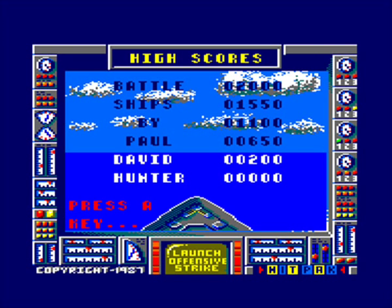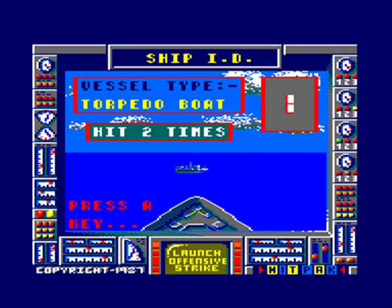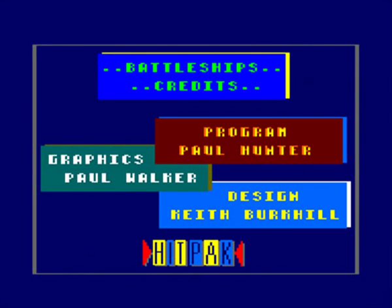That was the demo. I think it tells you the types of ships you can have: the little torpedo boat — right bastard to find — destroyers, submarine — looks like a Tetris block — and the battleship. I think there's one more. Yeah, the carrier. And the credits.